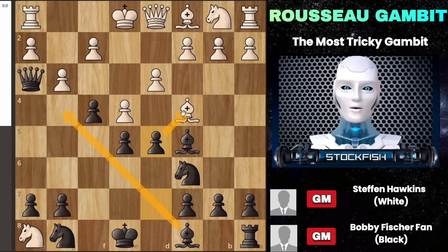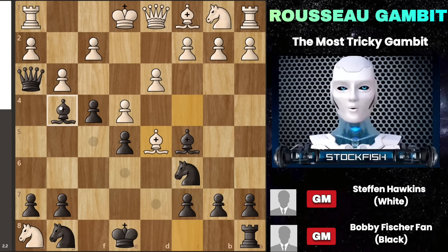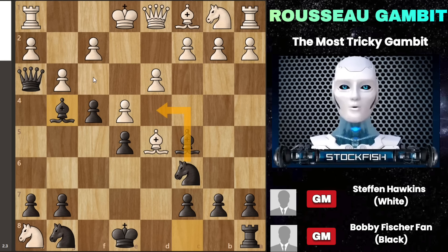After you move your pawn to d5, your opponent might take it, but that's when you move your bishop to g4, putting the queen under pressure. If white moves the queen, you have a great opportunity to increase the pressure with your knight moving to d4 and then to f3, coordinating your pieces against white's king.